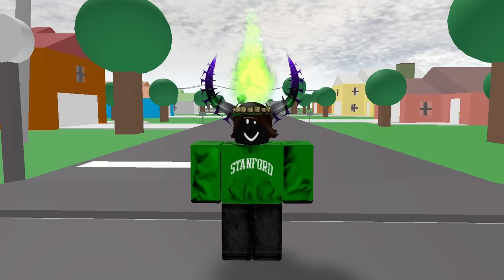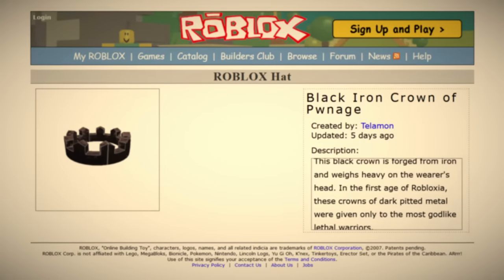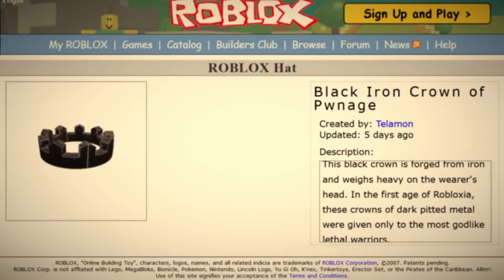Ah, the Block World. Home of the Blocks. No awesome animation here — I guess you'll have to download Honkai Star Rail for that. Anyway, on July 30th, 2007, Roblox published the first ever Black Iron item, the Black Iron Crown of Pwnage.